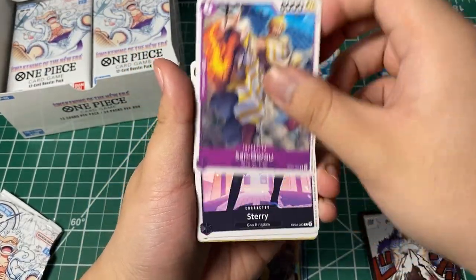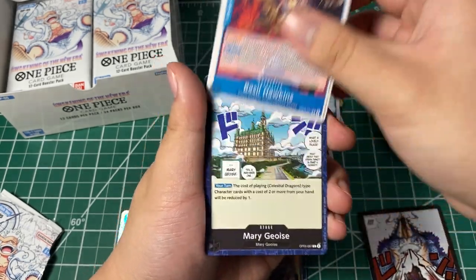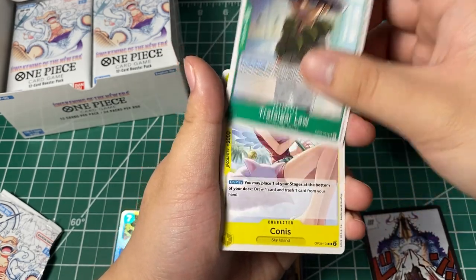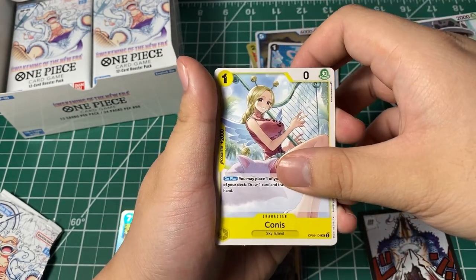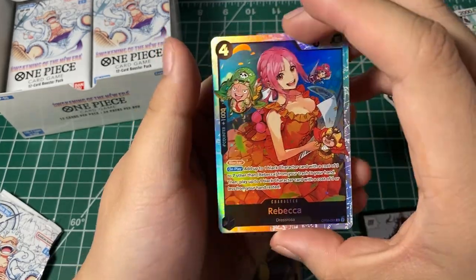We got Maynard, Sangoro, Starry, Kui, Charleston, Basil Hawkins, Meridaw, Viola, Trafalgar Law, Trafalgar Law, Lindberg, and Rebecca — secret rare! Nice.